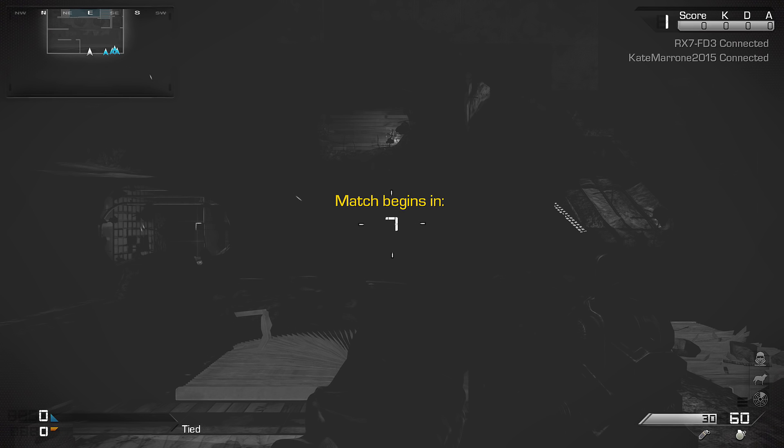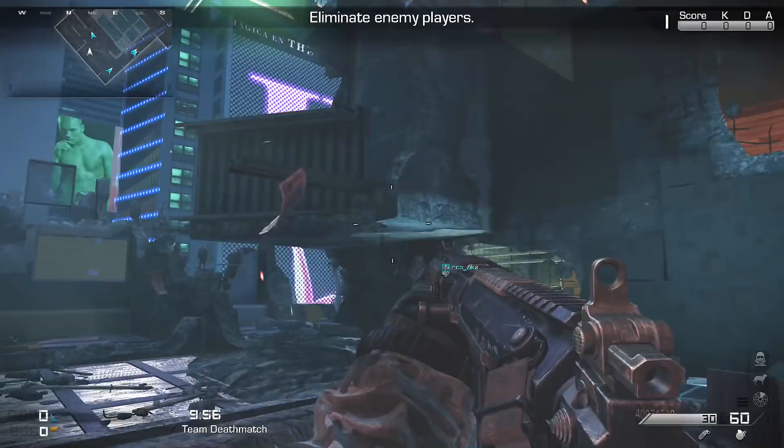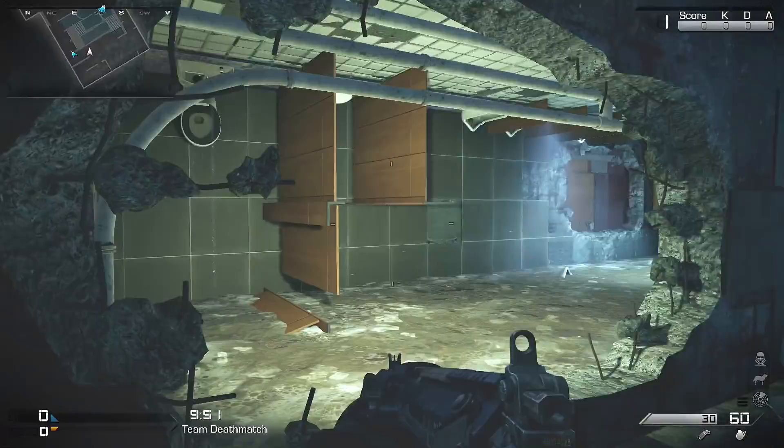I always knew this Free Fall map was terrible. I remember from playing it way back in the day, but I just played it again this morning, and I was like, damn, it's even worse than I remember. I mean, look at this — it looks like a Zombies map. You know that one Zombies map where you're playing in a hotel where everything's all busted up? It looks like a Zombies map.